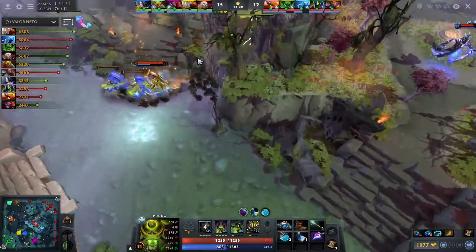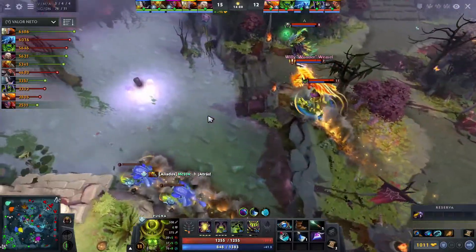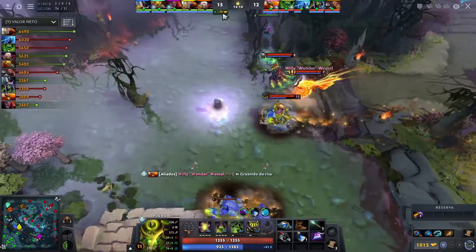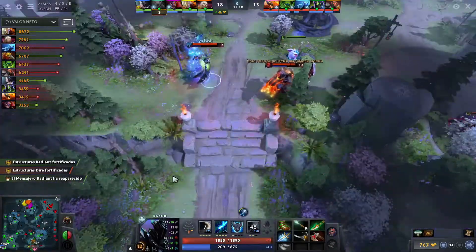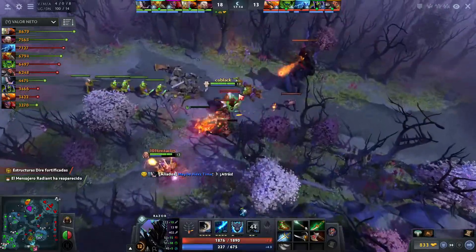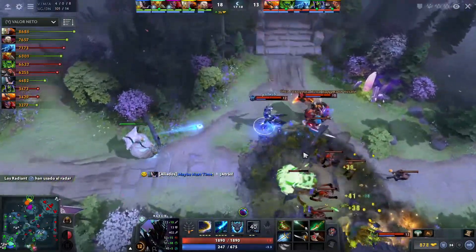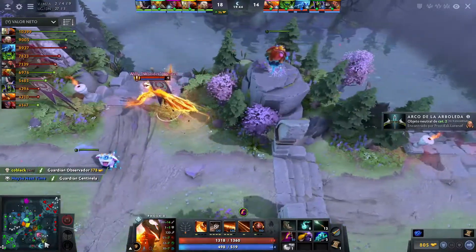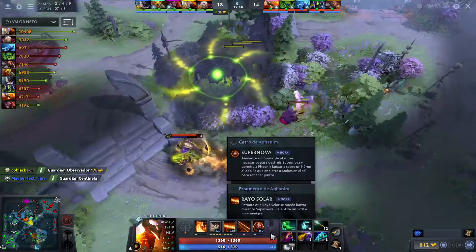For the Dire we have Axe, probably in the offlane, Rubik four, Phoenix five. Yeah, Phoenix five — put them mid, and then safelane Razor. Interesting, it's a little bit more of an unconventional draft but not totally unseen. Razor safelane is a thing, and we have a DC.